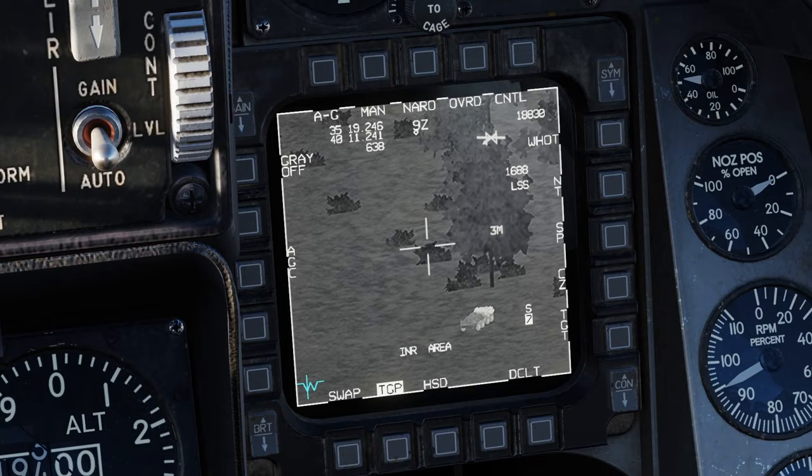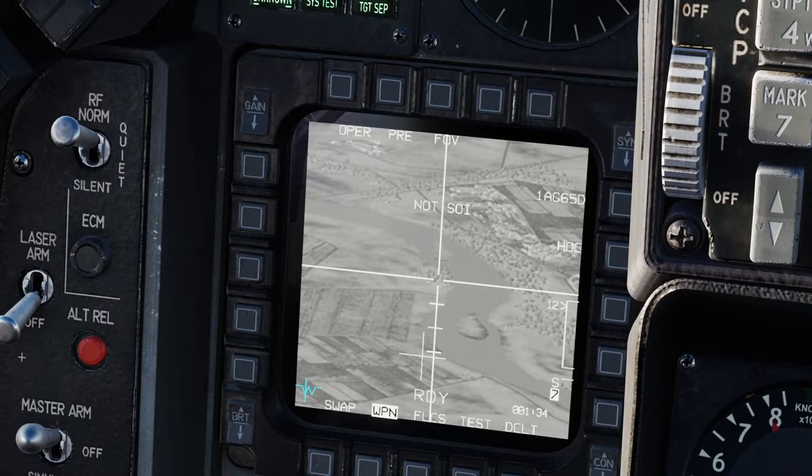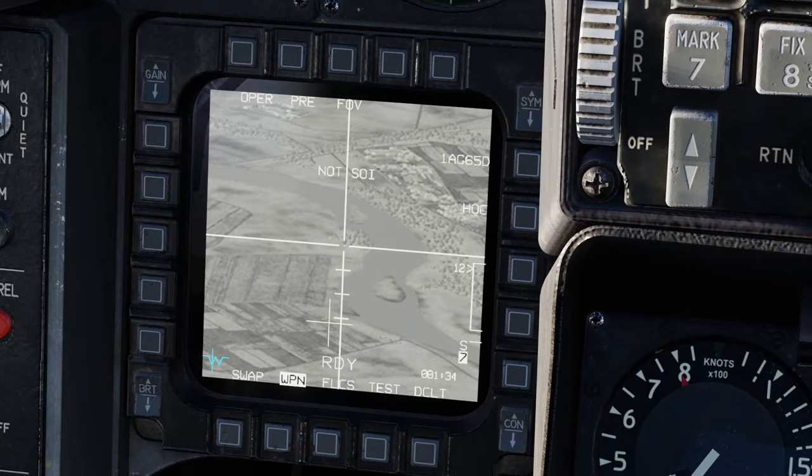There they are — just set that to white hot. So we know that they're a bit across the river there. DMS down again, and you can see I have the targeting pod as SOI. As I move this it's going to slew it around. We have better field of view with this, we can zoom in, we can find targets, we can even put a point track on this. And you can see on the weapon page with our Maverick that it's now slaved to where we're looking.